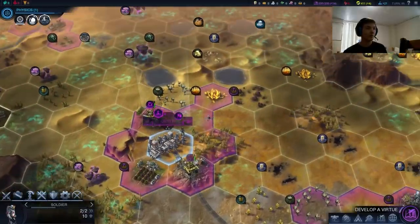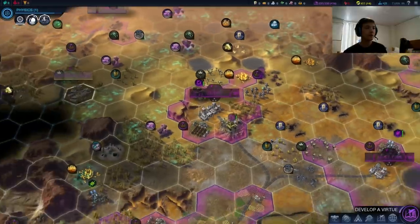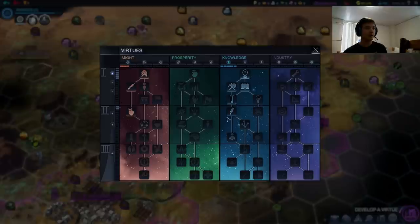We're actually good to start moving this soldier as well. Let's get our colonist out there. Our goal here is not to get killed by siege worms on our way to deploy.